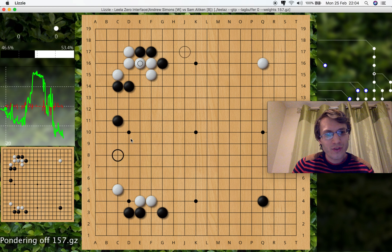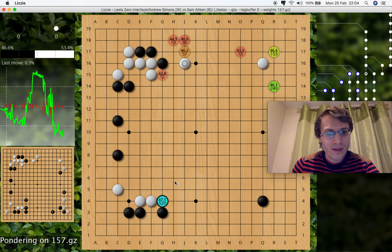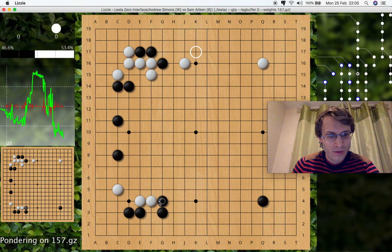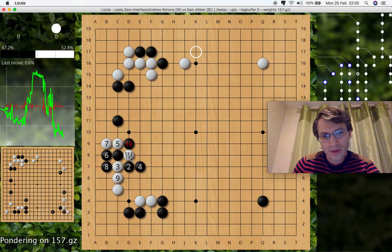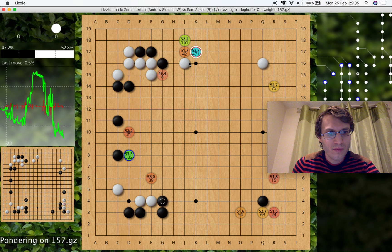It thinks this left side is important and that black should play here. It totally gives up on those stones because these stones down here are weak and it's going to attack those. White doesn't want to help them, although it looks at this attachment. These kind of attachments are something you'll find LeelaZero likes a lot — these are sort of AI style attachments. Take the black stones at the top in a big scale, or if you want to save them, it's going to be in trouble.